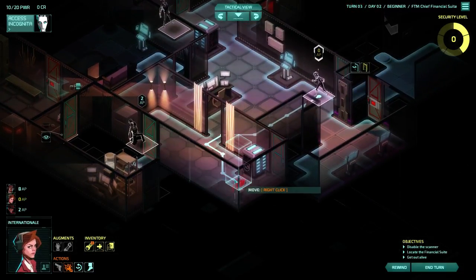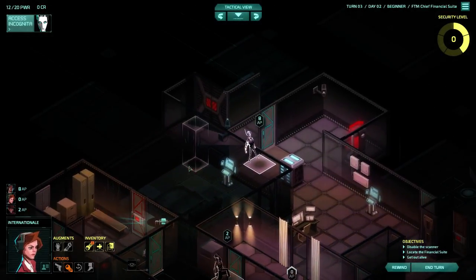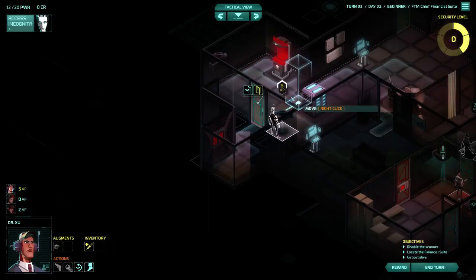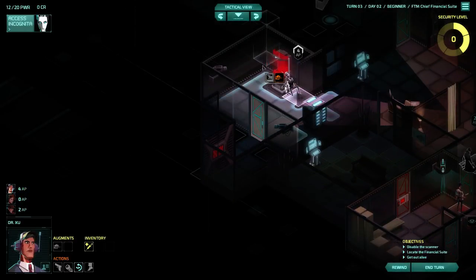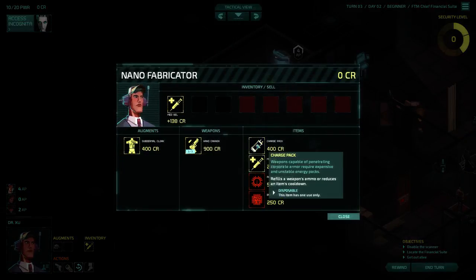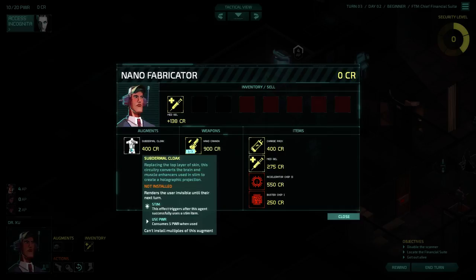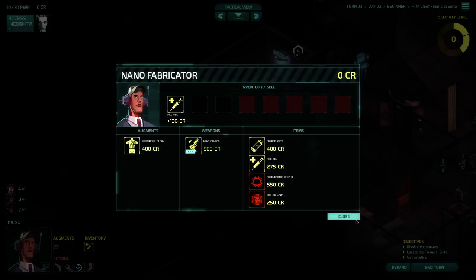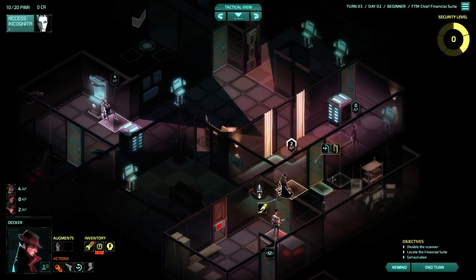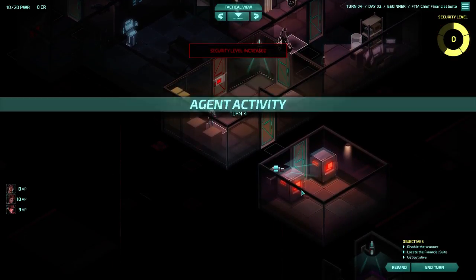I'm going to bring Internationale in and grab that power. We haven't got any credits left. He's not doing anything - he's a bit useless. We can disable that. There's a subdermal cloak - renders the user invisible until their next turn. This effect triggers after this agent successfully uses a stim item. We don't have any stim items and I'm not sure what a stim item is. So I don't think we'd bother with that.